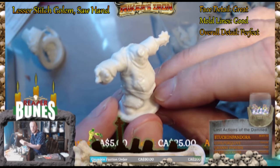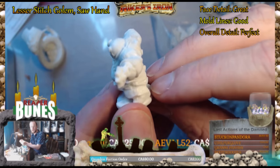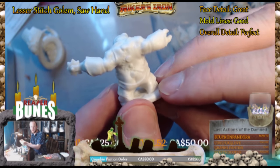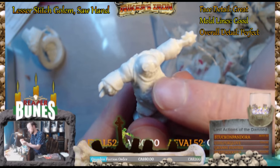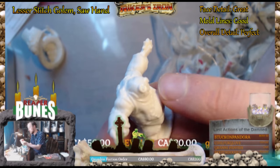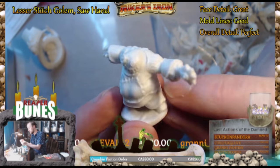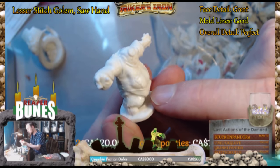Following along the Halloween theme that he enjoys thoroughly, as do I. You've got like a little stitch doll. That's kind of creepy. It's got a lot of detail. His face is nice — it's like a little stitched-up sock puppet looking thing. It's got a patch on his stomach. The mold lines are pretty good, no really bad ones to deal with. They're pretty well hidden.